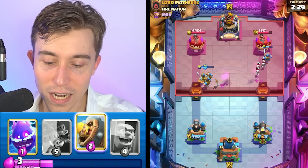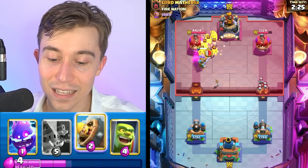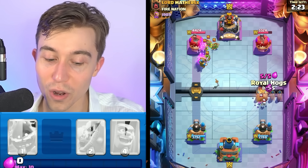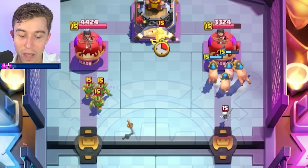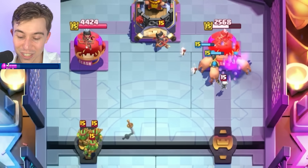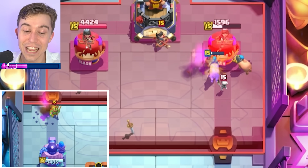As you're noticing, he doesn't have that much since he dropped his Princess, and he's taking a ton of damage on the right, and he has barely anything on the left. We're full sending — dropping Royal Hogs because he dropped his Goblin Gang when he was at 3 elixir. If he doesn't have anything and has to deal with Royal Hogs at the same time, I can eat some Spear Goblins on the left.